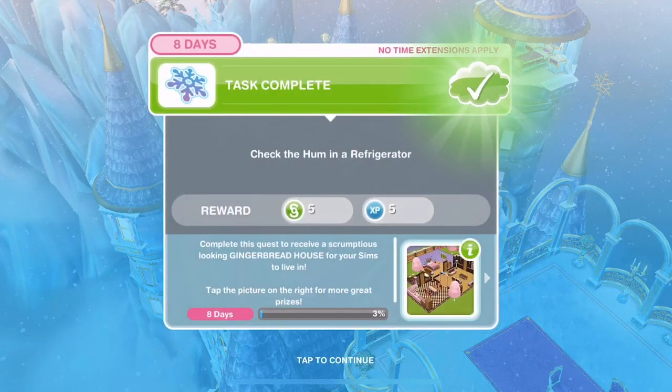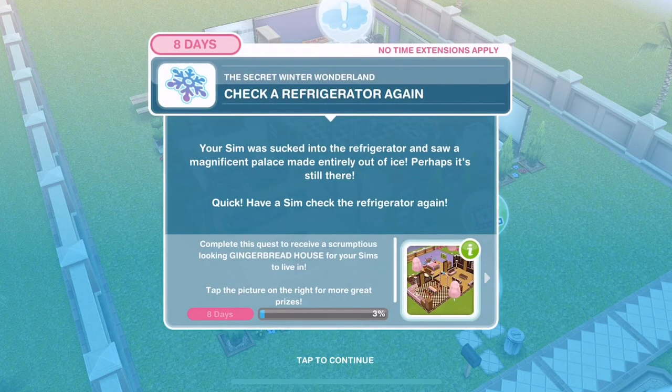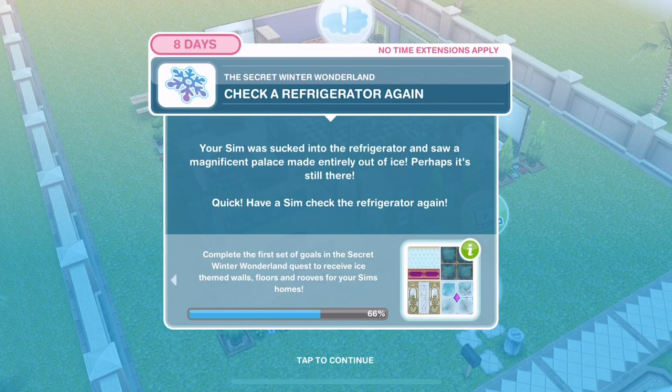I just love this ice castle so much. Check the hum - done. Now check the refrigerator again. Did you see it flashed to the ice castle? Your Sim was sucked into the refrigerator and saw a magnificent palace made entirely of ice. Perhaps it's still there - have a Sim check the refrigerator again.